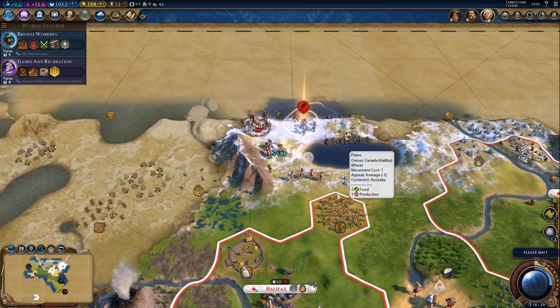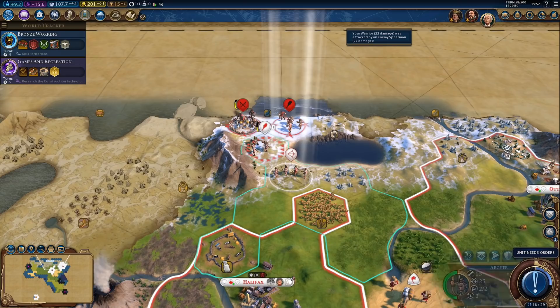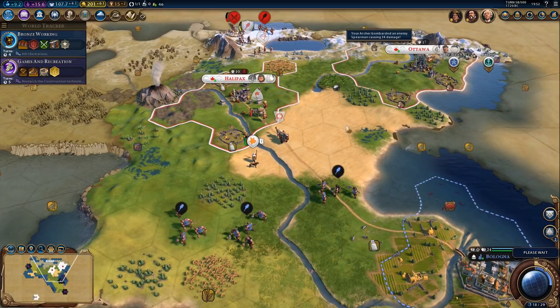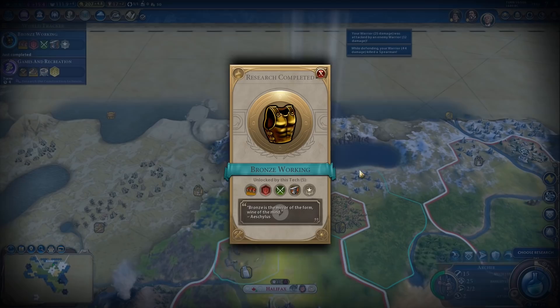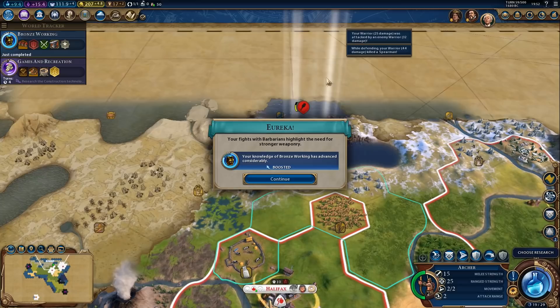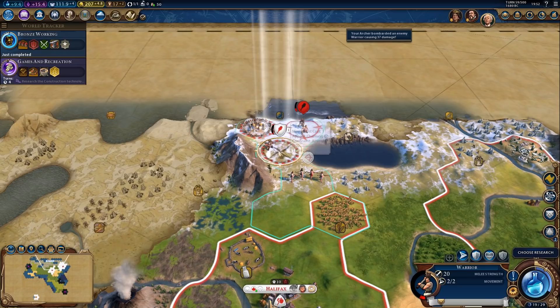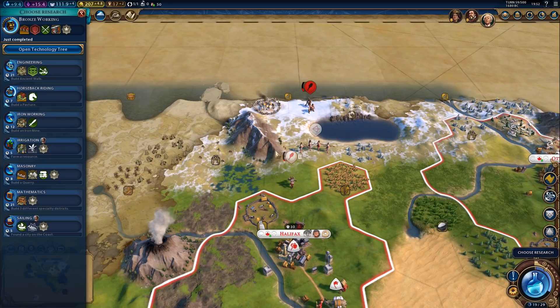Promotion on the archer. The warrior should be fine if we fortify — I just don't want him to die. I think he will be fine. Yeah, he's fine. Now we should probably back up. He did not get a promotion yet — I really don't want to lose him. Let's just back up — it's not like this barbarian will be able to do a whole lot. He's basically dead.